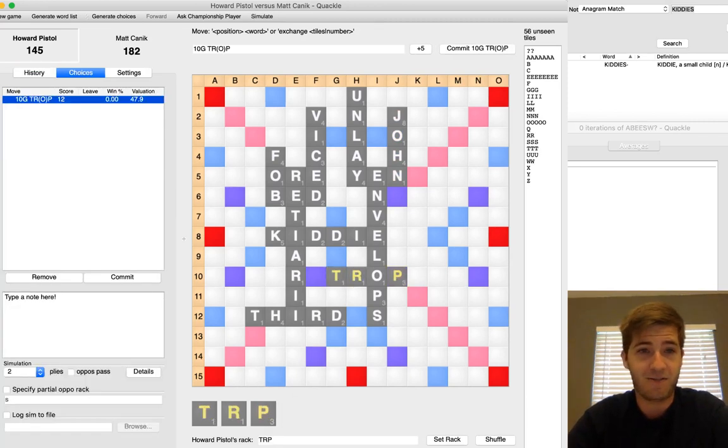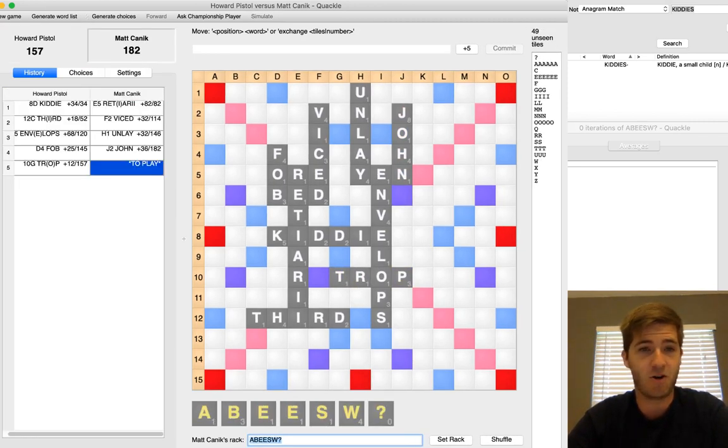The tiles are not getting Howard very far this game. He's dropped TROP through an O for 12 points. It seems like he might be fairly bingo-prone after that — E-R-S-T or something is a reasonable range, or maybe three consonants and a blank. That seems like the type of leave one might keep after TROP. If you have seven consonants, you're probably just exchanging, not trying to fight through it for 12, especially not with a board-opening play like that.